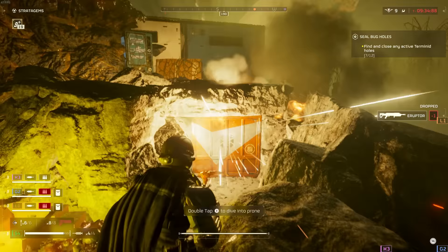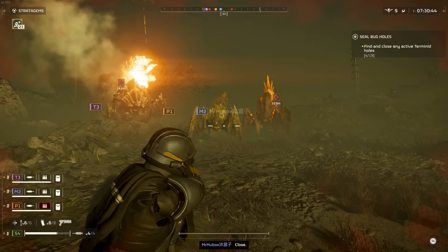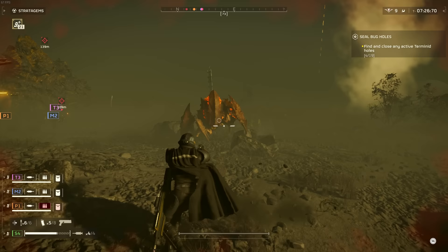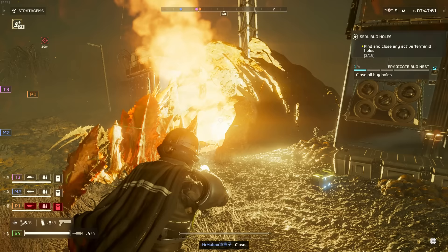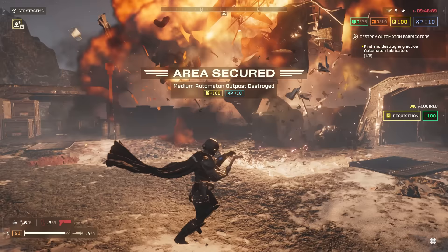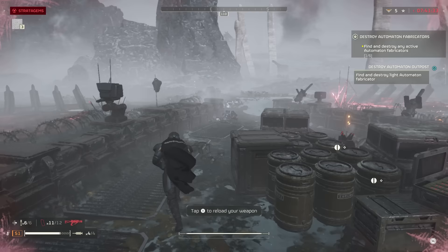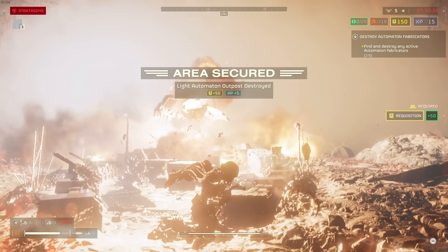The grenade pistol is great at blowing up those shipping containers so you can get that sweet loot. It's great at blowing up fences if you need to for whatever reason. And obviously it's great at doing explosive damage — if you see a small group of enemies clustered up together, you can kill them all at once. And this weapon really shines when it comes to blowing up bug holes or robot factories. Maybe you're out of grenades and have no other option to blow up a robot factory — that's a problem I personally always run into. With the GP-31 on you, you can just swap to your secondary, shoot a quick grenade down the hull, and congratulations — you just blew up a robot factory.